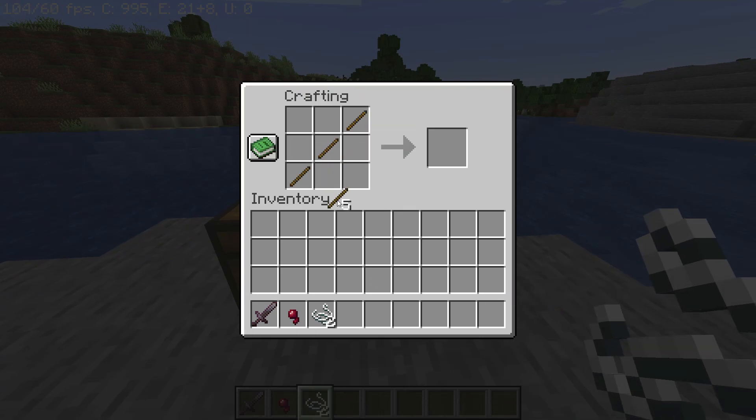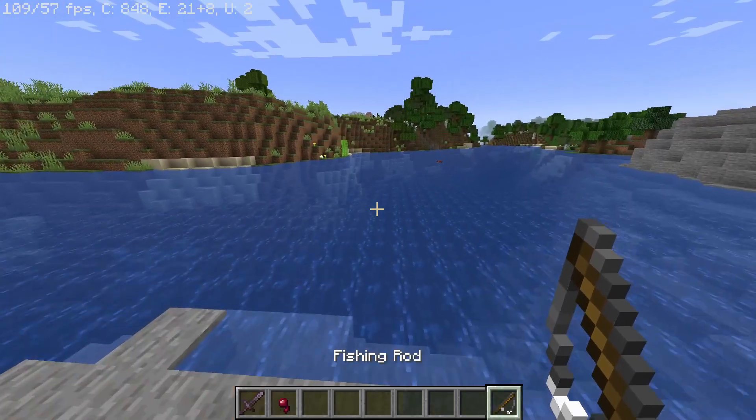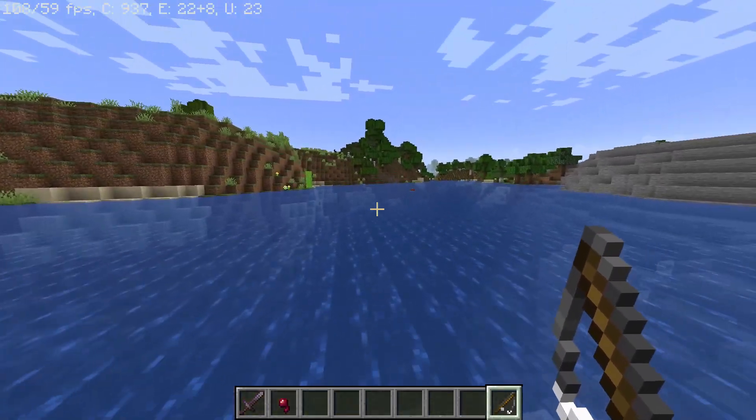Now in the crafting table, place three sticks like this and your two strings here. Now you have crafted your fishing rod.